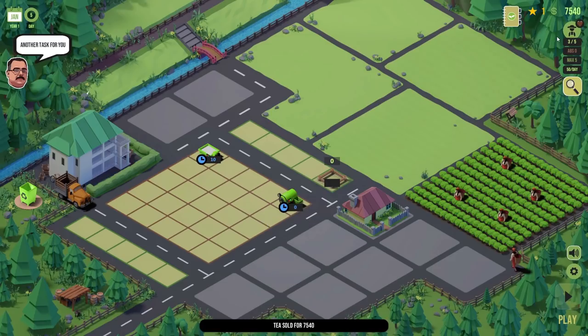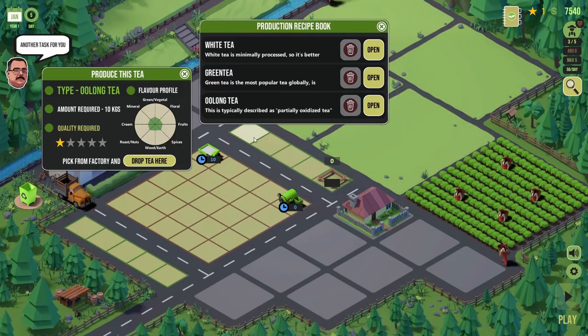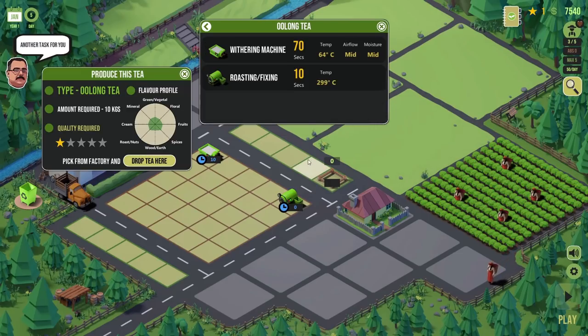We've got a bonus of 500 monies and we can sell the rest of the tea for 30 monies per kilogram — 240 monies. We're over seven and a half grand. The manager has another task for us — now he wants us to make oolong tea. The amount required is 10 kilograms, and it doesn't need to be of very high quality. Oolong tea is typically described as partially oxidized tea — it gets withered a lot more but roasted for significantly less time — half the time of the green tea.